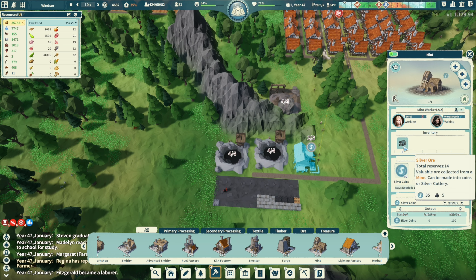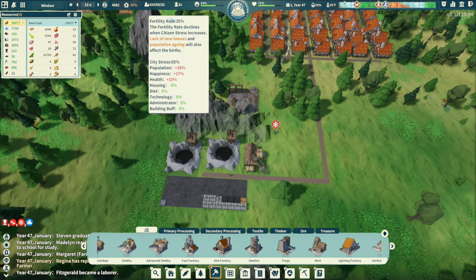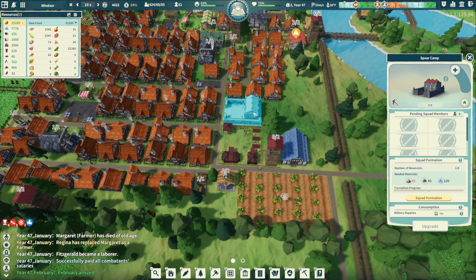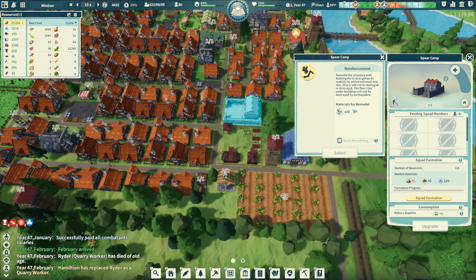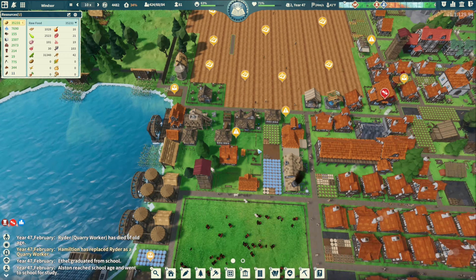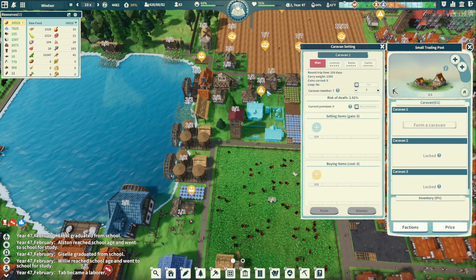We have eight silver ore so that should sustain our money pretty well. We have some people training so we're going to get a bunch of spear camp people. We need medicinal powder which means we need herbs — let's go buy some herbs from the caravan.